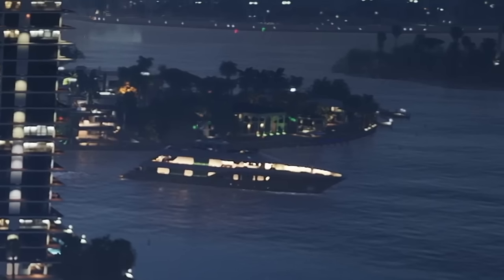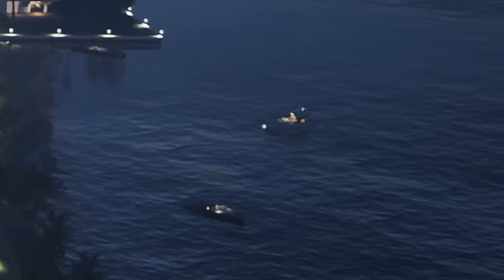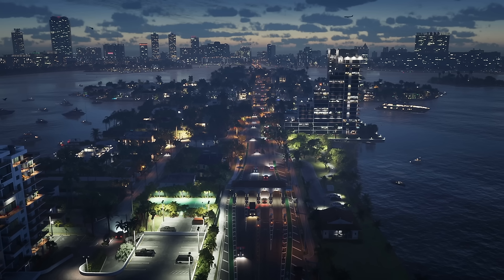Interior lights are turned on inside some of the boats, meaning we could potentially explore the interior of these boats rather than just commanding them as vessels — even the smaller ones that may only have a bedroom, kitchen, or bathroom. Over here we potentially have the Vercetti mansion, though it's too far away to really tell. From what we understand, GTA Vice City happened in a different universe to this GTA, so I think this is just an easter egg.